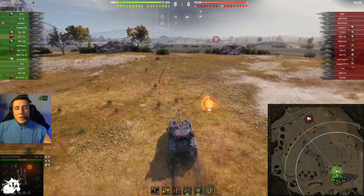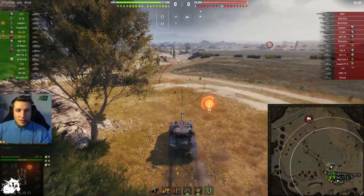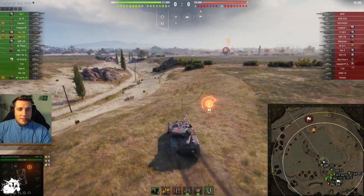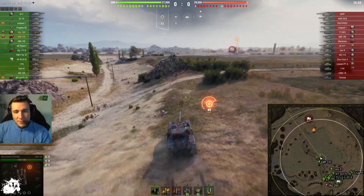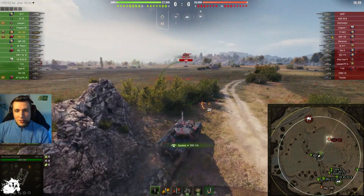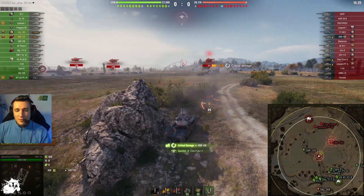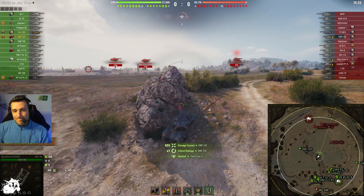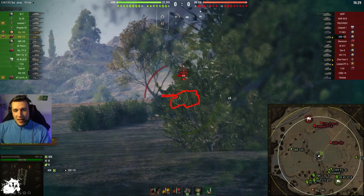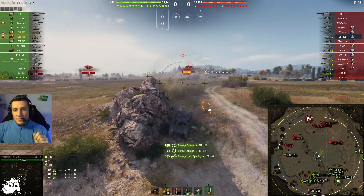We have an EBR - this is as fresh as it gets. The 268 platoon accepted. We're just going in, getting in position. The key here is how to get this EBR out using double bush - not even spotted. If I could summarize this game in one sentence: removing the enemy EBR was the best thing we did.